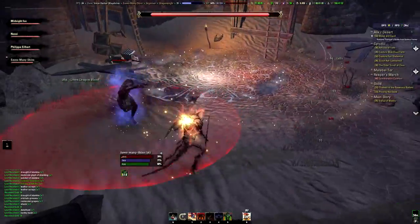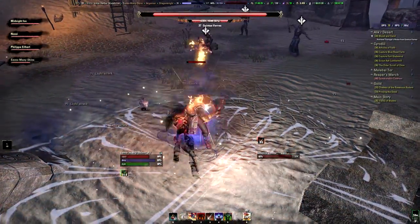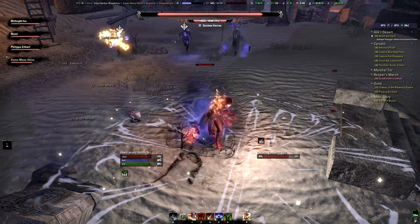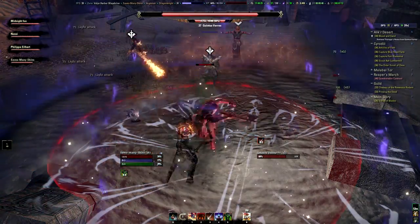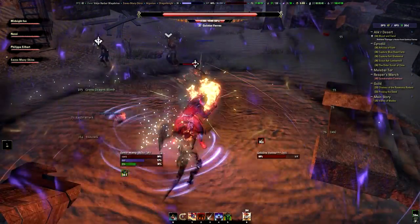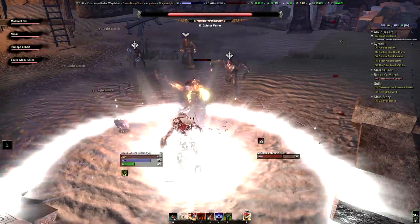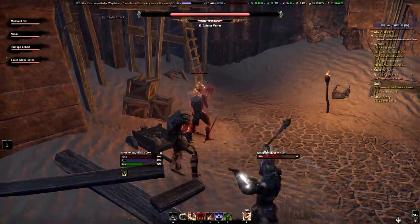The second thing he does is an AoE. Right now I'm running away from it, but there's a better way to deal with it. What I do next time is just raise my shield, and as you can see I hardly take any damage at all. It has the advantage that the boss stays in place, which is always a good thing when you're tanking — you don't want a boss running around, especially if he does AoE.